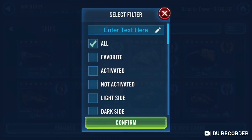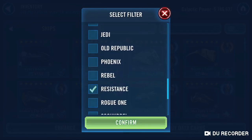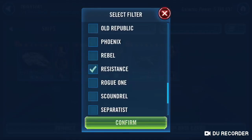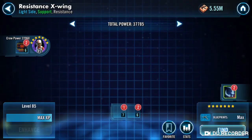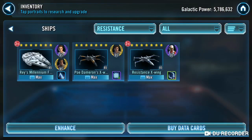Ships — all my ships are 7-star. Resistance ships, nothing really to see there. But I do have enough resources that if I needed to, I could probably pop them way up. 163 ship Zetas, so abilities and stuff on them I could easily take right up.